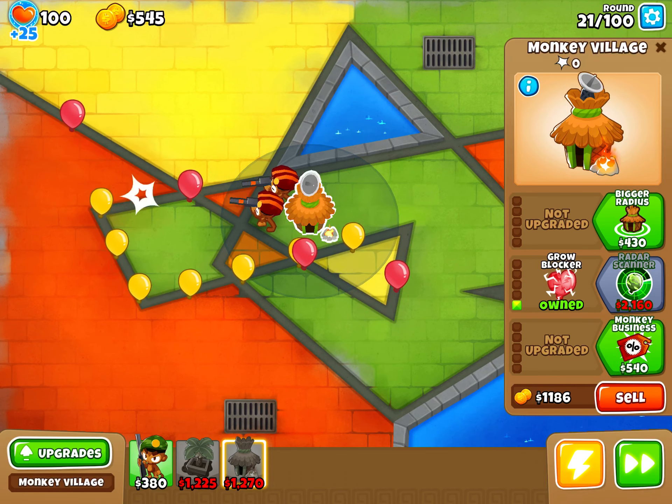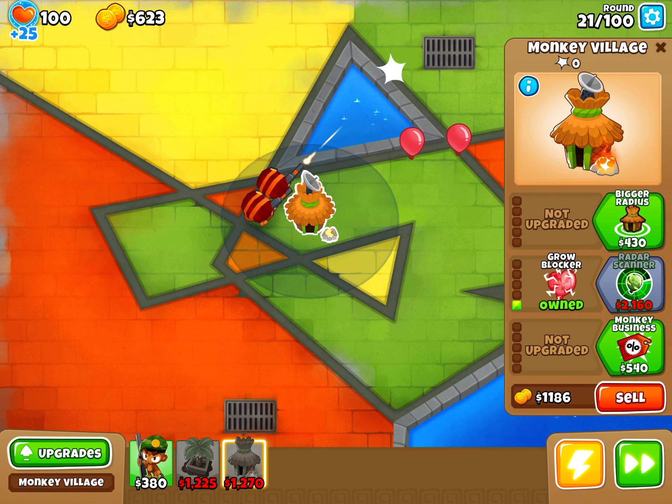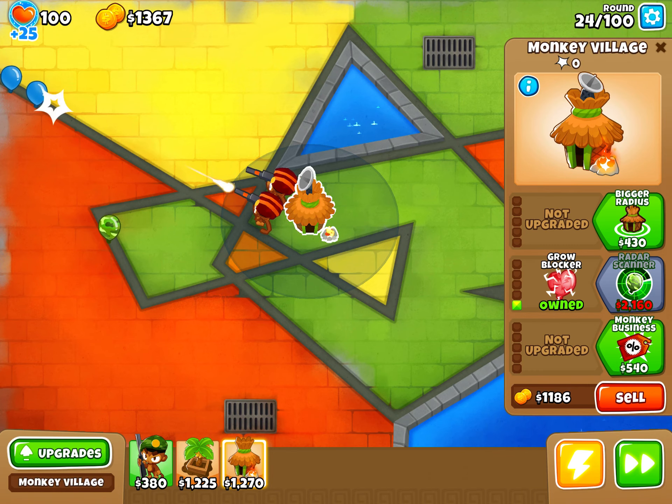We only have like three more rounds. Jungle Drums is going to be pretty good — yeah, actually, now that I think about it I think I might aim for Jungle Drums. Oh no, we're reaching the balloons that we can't one-shot. This is where it starts getting difficult. Oh no, the camo balloon — here it comes. That's like three seconds off on the speed run.